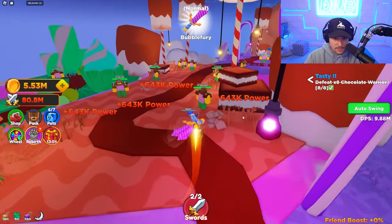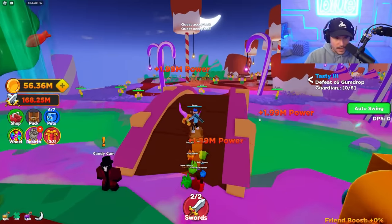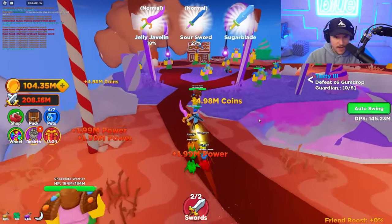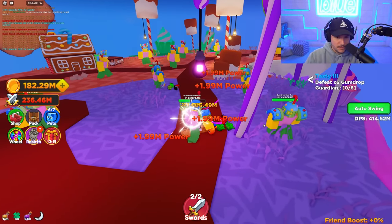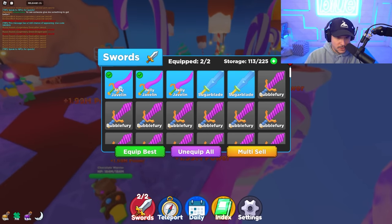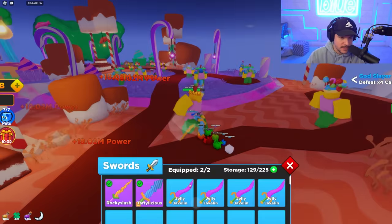We can go to the next Candy Cam quest. We got to do six gumdrop guardians — this is going to be so easy. I'm so powerful now, it doesn't even matter. Look at this gumdrop guardian — I just need to take out six of you, you're nothing to me. I'll just get a new sword and destroy you. I did get a pretty good sword — the jelly javelins and the sugar blades. I love those insane swords. We're actually about to make it to the next zone.